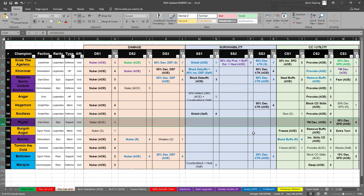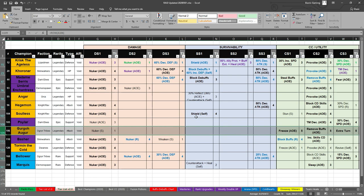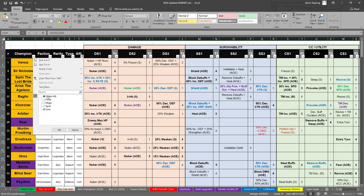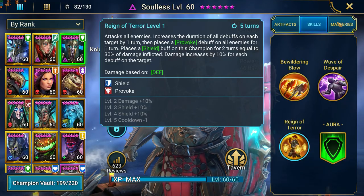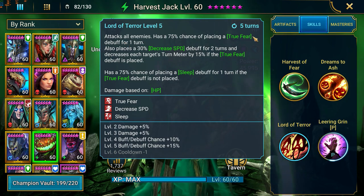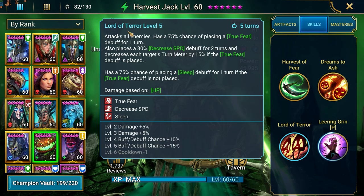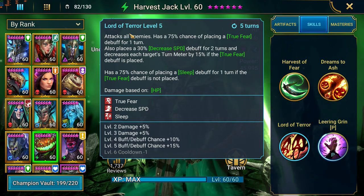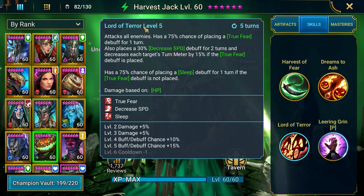Obsilar does a turn meter decrease — much like the increase cooldown of skills, this bypasses block debuffs, making him a great option. If you have Obsilar, definitely try to fit him into your tag arena. Gergo the Augur has freeze as well as remove buffs — great option. Harvest Jack, once fully booked, has a 100% chance of placing true fear, decrease speed, and a turn meter decrease. That's huge. The problem is it's a hit and he is spirit affinity, so it can be resisted.